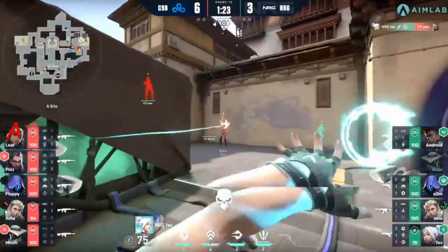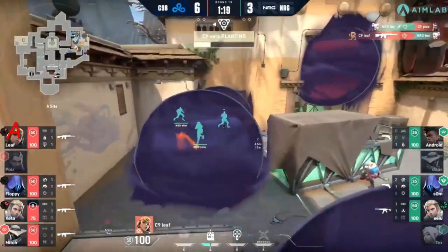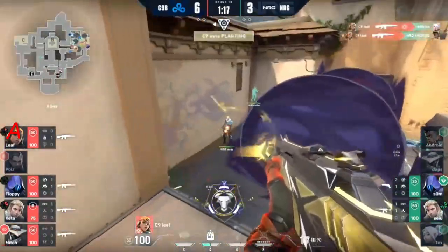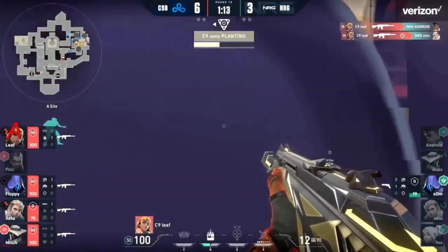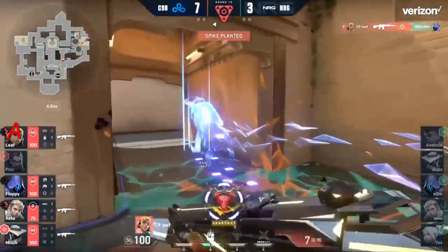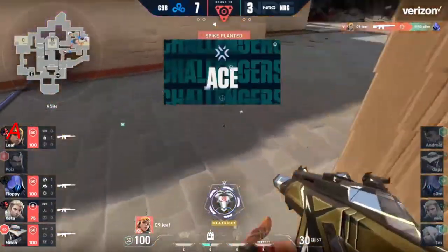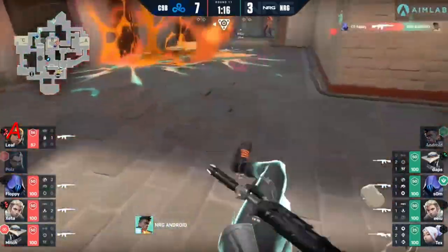That's just about the easiest Showstopper you're going to see. Will it actually stop the show? Tex answers back with an ult of his own — good enough for one kill. Poise is on the rain, not the most successful in her duels, but good news: you've got Leaf on top of the boxes raining hellfire down. Leaf just needs a single more kill — and that's an ace for Leaf!